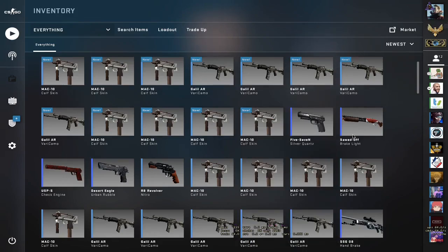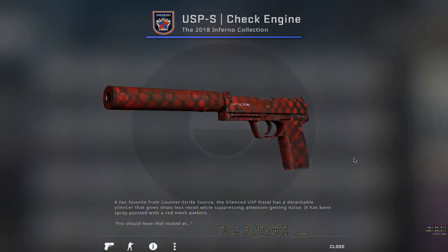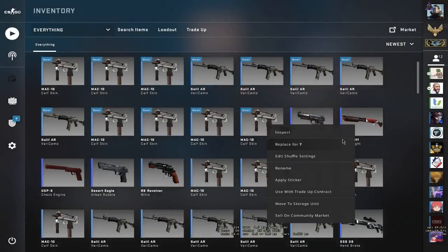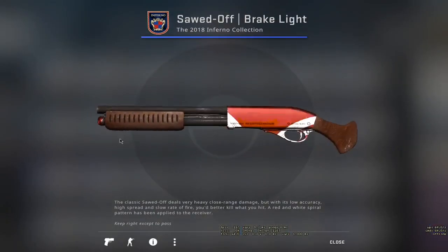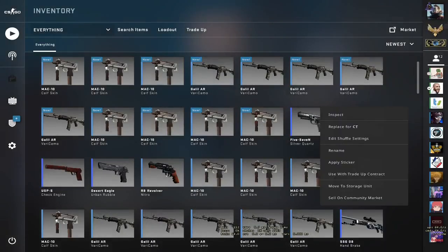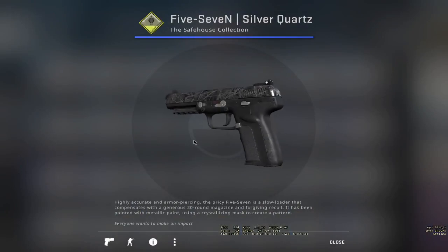Our recording got corrupted because my electricity went out. On our first trade-up we got a Check Engine — we profited. On the second we also profited and got the Sold Off Brake Light. On the third we lost money and got the Silver Course.